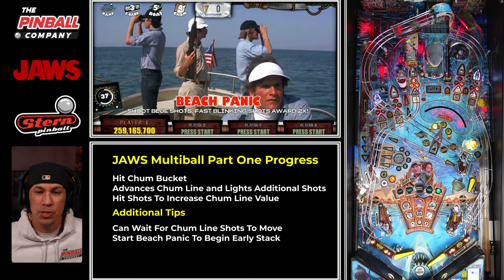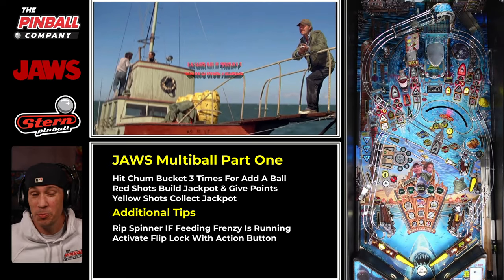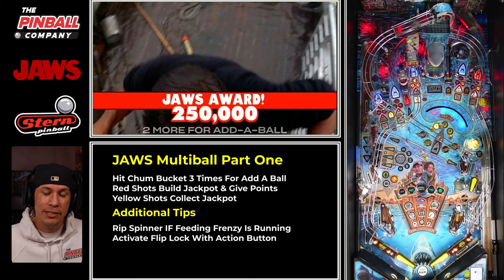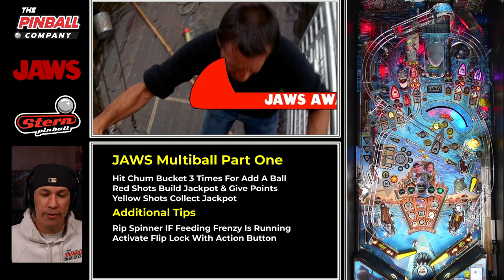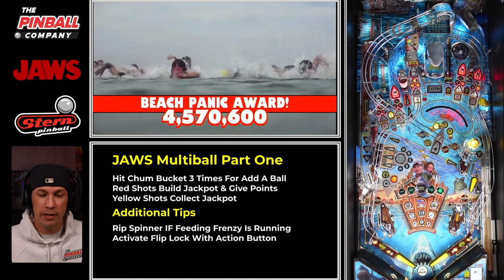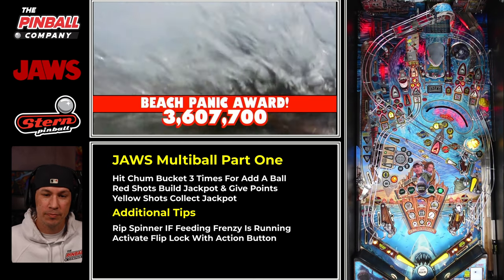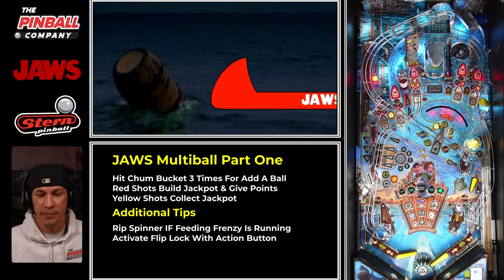We've got our first barrel attached, which means I need to hit a yellow shot to start my next multiball. Now we're in beach panic. To keep this simple, just jam out on shots, hit lit shots, and get through it. When you see the wave ramp on the left-hand side go solid red, that's when you know you have your encounter jackpot — that means you're close to being done. Now the fin target comes up, hit that to complete it. There's the encounter jackpot — that's how that mode works.